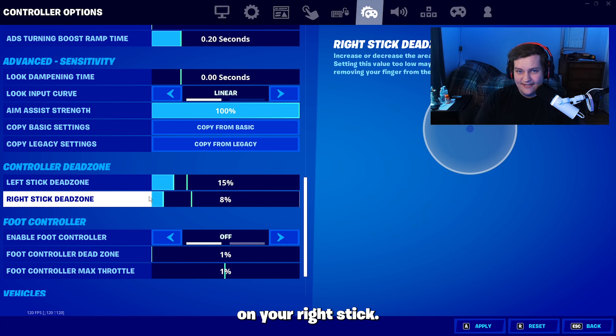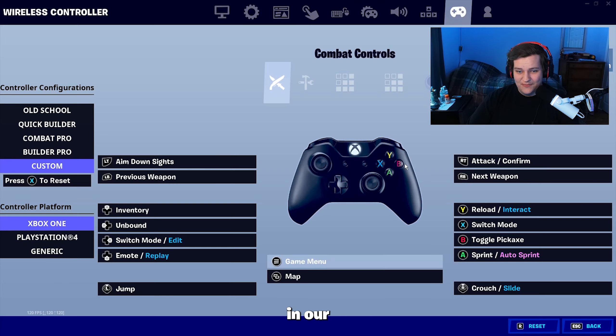Mechanics even in zero builds are still important, and that's why I still think you should stay on linear. Then scroll down and change your dead zone — make sure it's anywhere from 8% to 12% on your right stick. That range is the best for any type of controller on the market. I specifically use an Xbox Elite controller, so I use 8%.